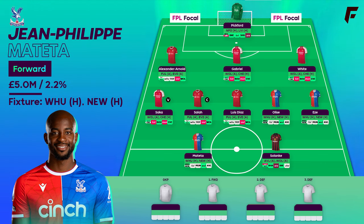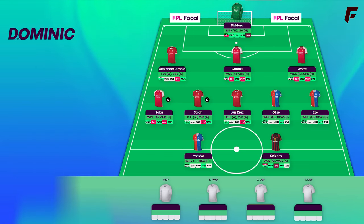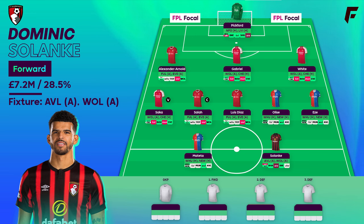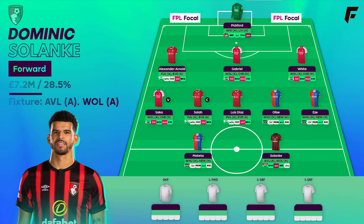Cunha scored a brace last match, or he could replace one of the Palace mids. Wilson has the most points in the season for Bournemouth — 168 back in the 2018-19 season. Solanke's already on 156 with 6 games to play. Another staple pick on the free hit for me. I think the 5 staple players are Solanke, Saka, Salah, Eze and Gabriel. Beyond that there's not much between the rest.